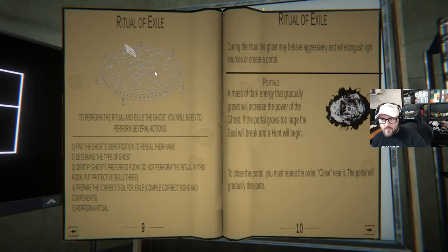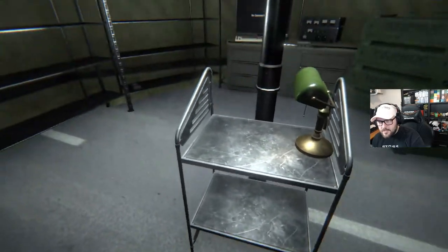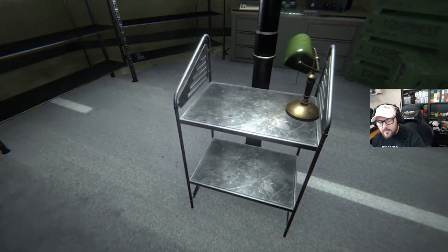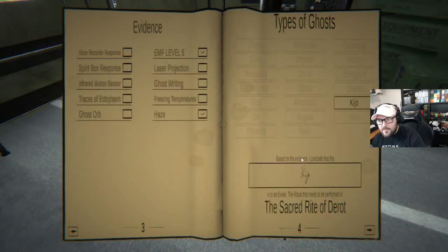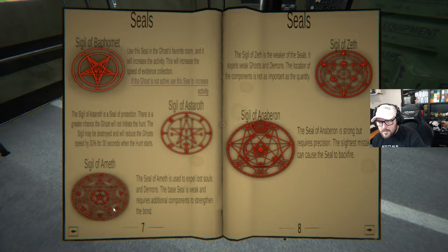Basically, you need to do this thing where you make a ritual. It is going to fill up this little table tray thing with all the ritual items. And depending on what kind of ritual you need to do, it will tell you what items you need. So this one, because it's a Kijo, it is the Sacred Rite of Derut. And there are some Sigils and some Seals if you want to do those — those can protect you and make the ghost weaker.